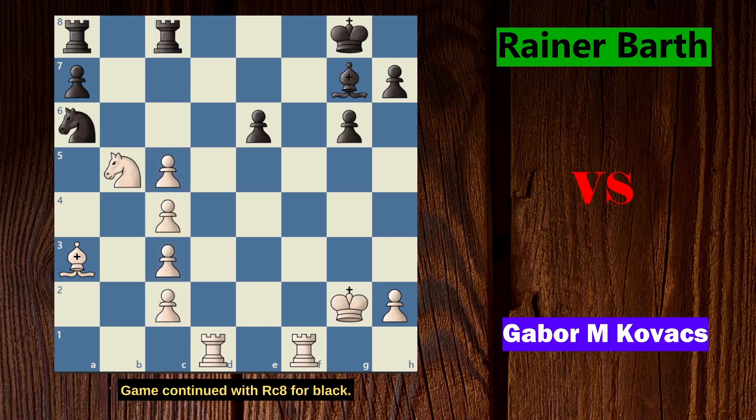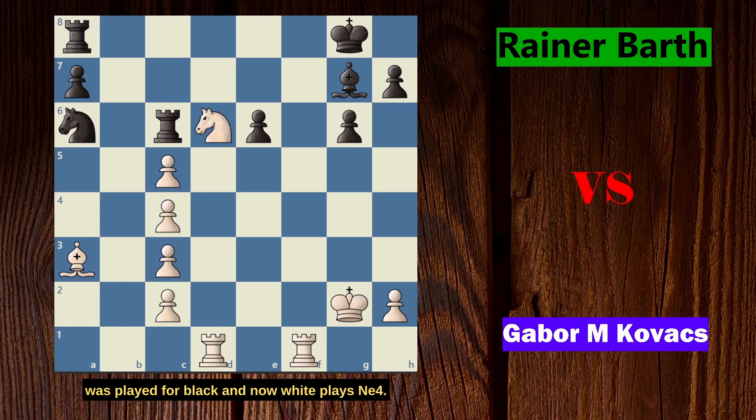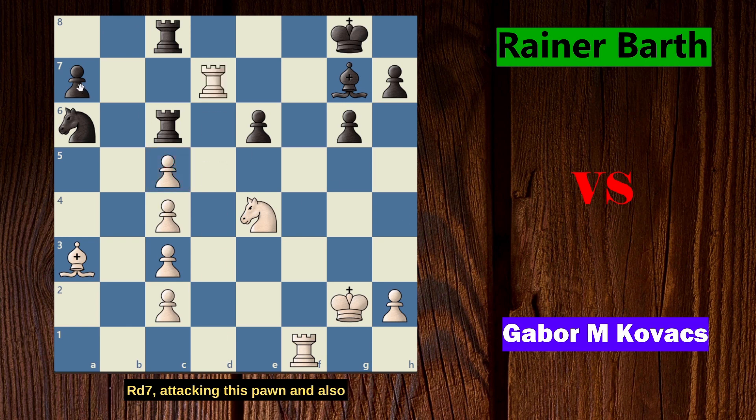Game continued with Rc8 for black, putting pressure on the pawn. White doesn't care about that and plays Nd6, attacking the rook and placing the knight on an even better square. Of course you cannot take the pawn with the rook because the bishop would recapture. So Rc6 was played for black. White plays Nd4 and the pawn is now protected. Game continued with R8 to c8, putting even more pressure on the pawn. White replied with Rd7, attacking the pawn and grabbing the 7th rank.